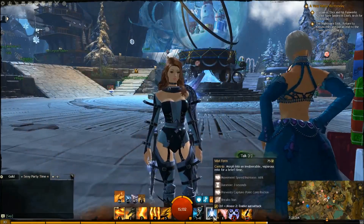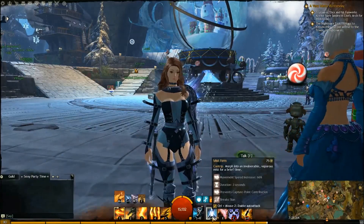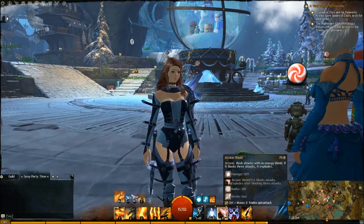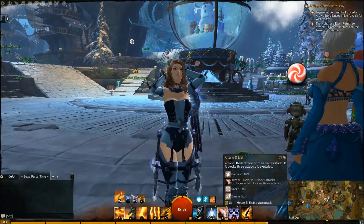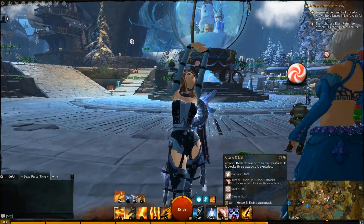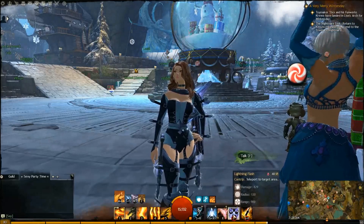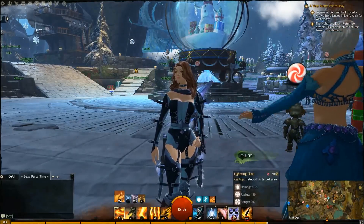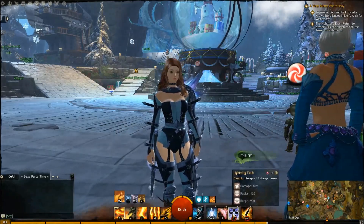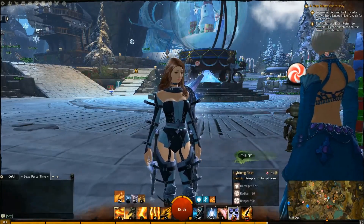The utilities: Mistform — it breaks a stun, you're invincible, they can't hit you. Arcane Shield also breaks a stun, blocks three attacks, and then it explodes — I've had this thing crit for 5 to 4,000 damage, really really good. And of course Lightning Flash helps you get away and move around. You can do some tricks with it, even use it to flash on top of people and hit them for around 2,000 to 2,500 — I've had it crit for 3,000. Really strong.